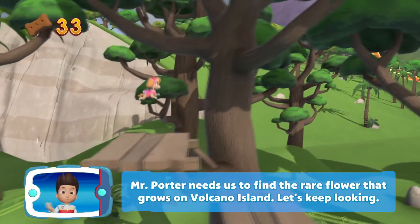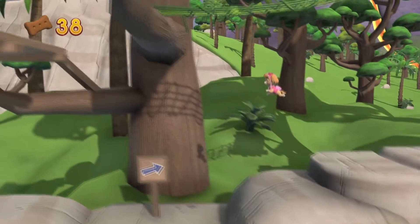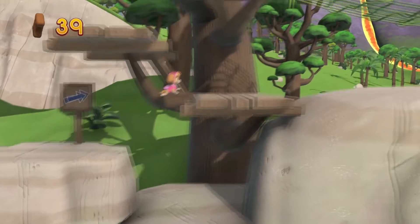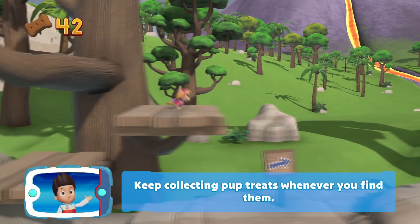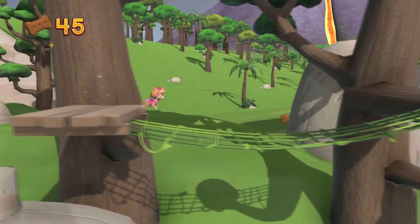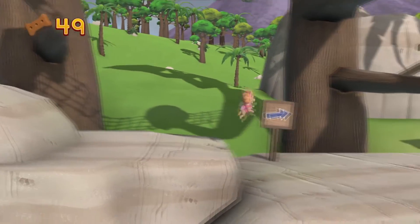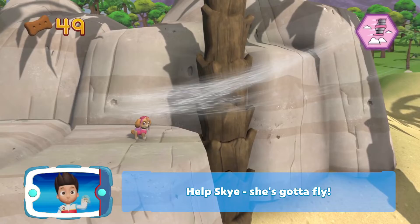Mr. Porter needs us to find the rare flower that grows on Volcano Island. Let's keep looking! Pick the pup — Skye! She's gotta fly!